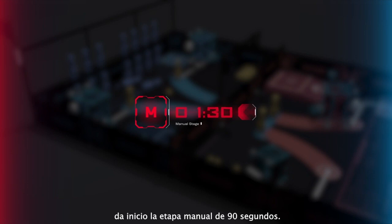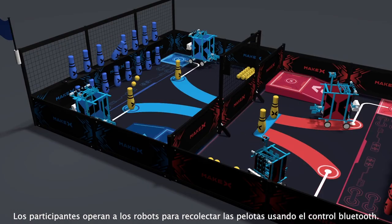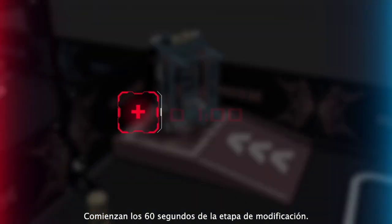Contestants operate robots to collect balls and attack using the controller. Meanwhile, the robots can ascend to the hide table to gain a height advantage.